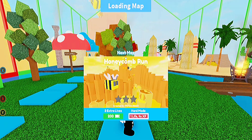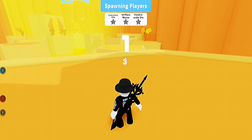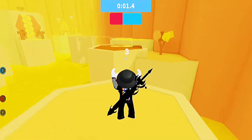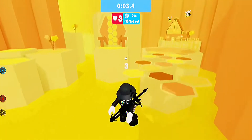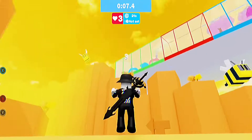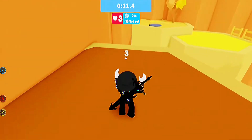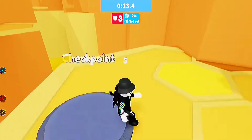The map loading in is Honeycomb Run — okay, this is like a honey bee themed one. I think we should be able to speed on this. Let's start off, go go! We have three lives, let's not use any of them. This one should be pretty easy as it is called easy. We are doing so good right now, we just have to make it to the end.